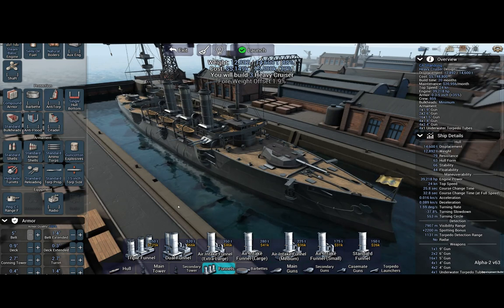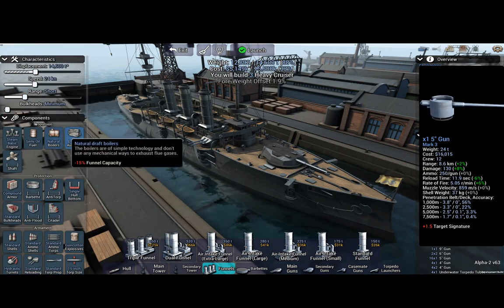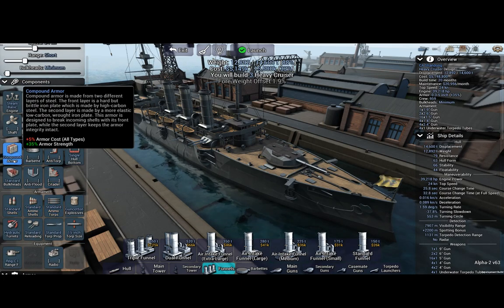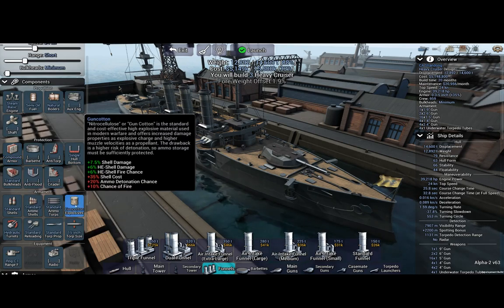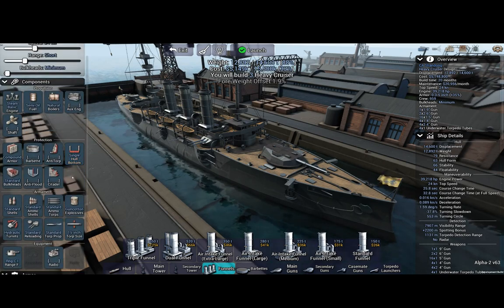You'll notice it's slightly different than other designs you may have seen. This is the Armoured Cruiser Shandong. It is incredibly lightweight. I've stripped most of the stuff out, put on a lot of settings to keep the armour weight low, and also had to make some sacrifices to keep the cost low in order to get the free cruisers for the trade convoy raid.